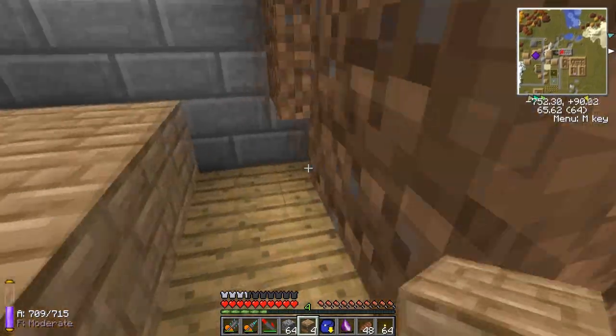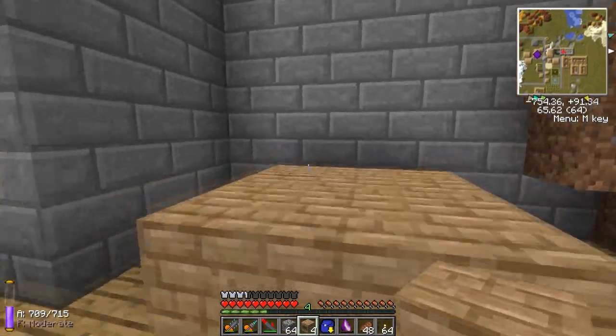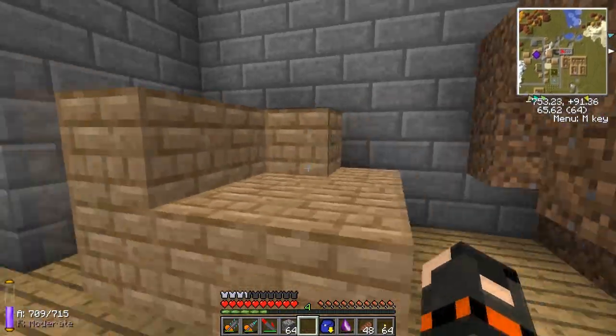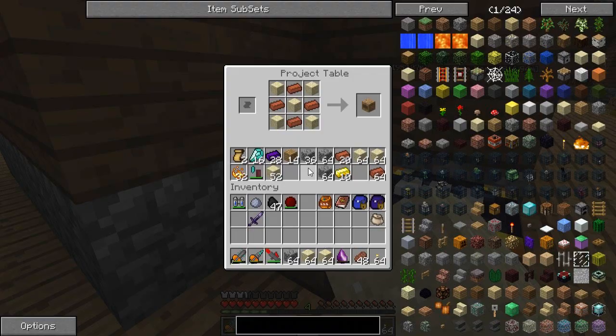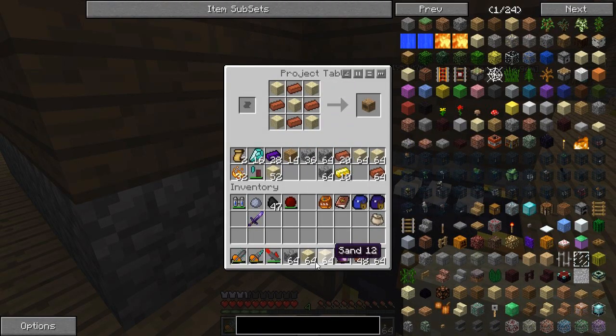The coke oven is a multi-block structure. Let me go get some more bricks and I'll be back in a sec. I just made a lot more clay using the Minium Stone. With the Minium Stone you can put one piece of coal and fill the rest with clay and it'll cook it for you instantly, which is quite nice.